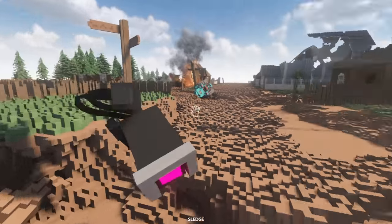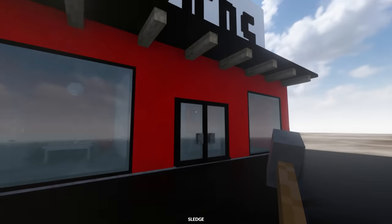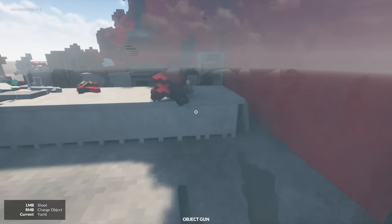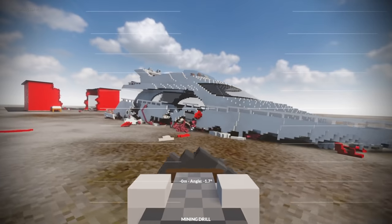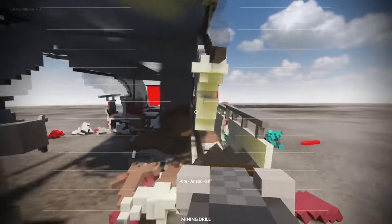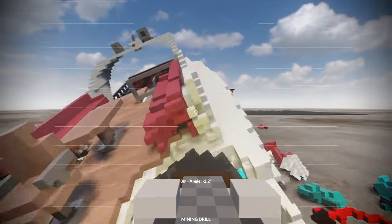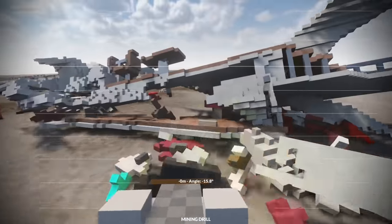Beans, we've done enough damage here, let's go! Now check it out - someone's made a McDonald's map. There it is, there's the burger. Goodbye McDonald's! I think Beans might be in the shipwreck but I have the mining drill, I'll get him out. I've lost my pet robot. I wonder if this mining drill could actually kill Beans.